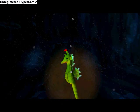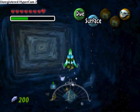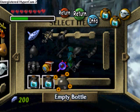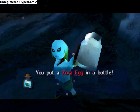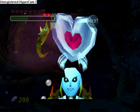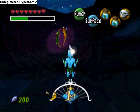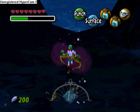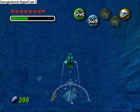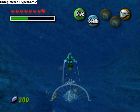Whoa, a seahorse! Get your bottle and get the Zora egg. Talk to these two and watch - what the crap, are they making love? Is that how seahorses make love? Ew, that is gross. I thought this game was rated E for Everyone.